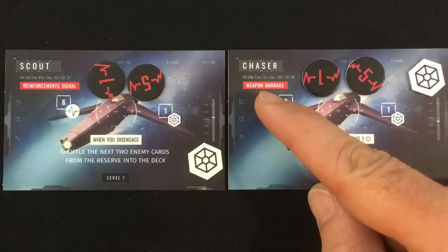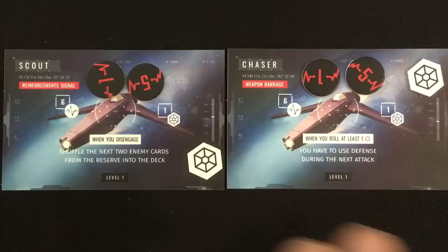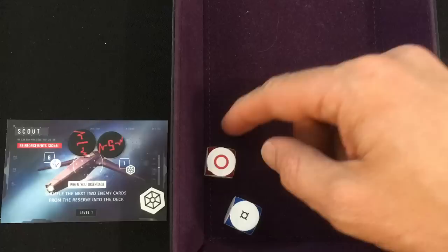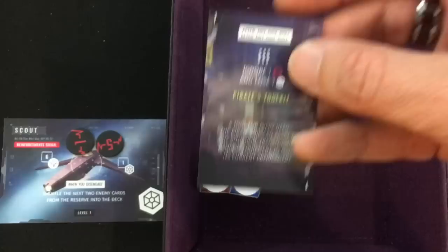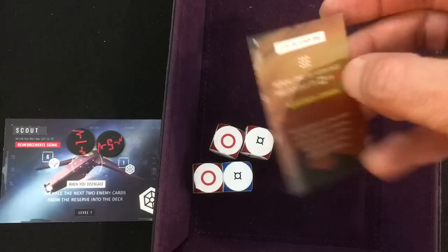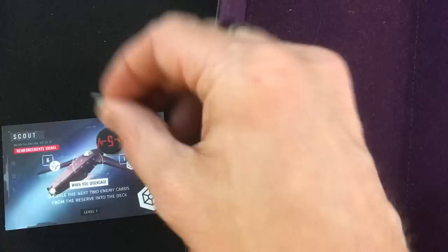We've got both a scout with a reinforcement signal — six life, one shield — and a chaser with a weapons barrage. The scout's ability: if we disengage, he adds two harder enemies to the deck. The chaser's ability: whenever we roll at least one miss, we have to use defense during the next attack. When you have multiple enemies you get to choose the order, so we're going to fight the scout first. The pirate ship gets a miss and a single hit. He could use his pirate's toolkit to ignore that miss, but he'd rather save that for a turn where he rolled only misses. The warship gets a terrible roll too. We have two hits total minus one for the shield, so we only do one damage out of six to the scout, and because we each rolled a single miss, we each take one damage.